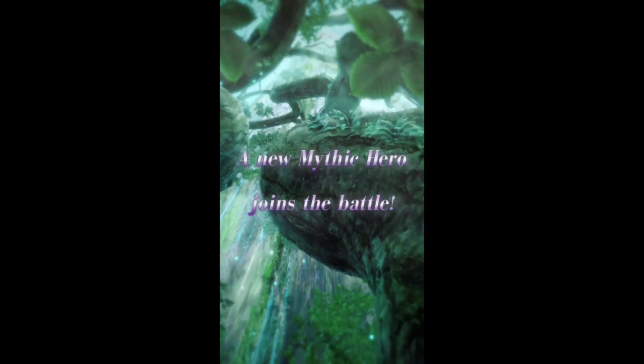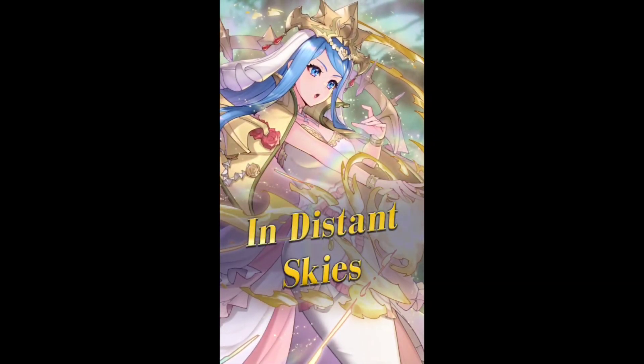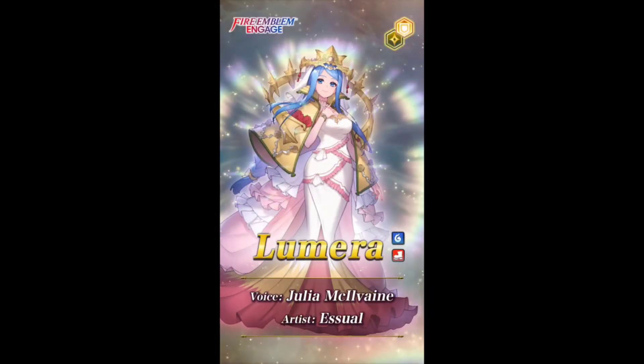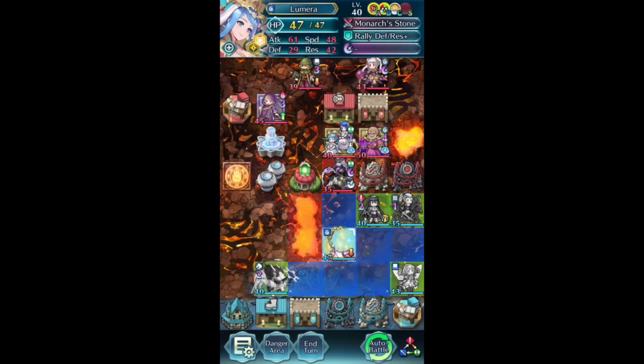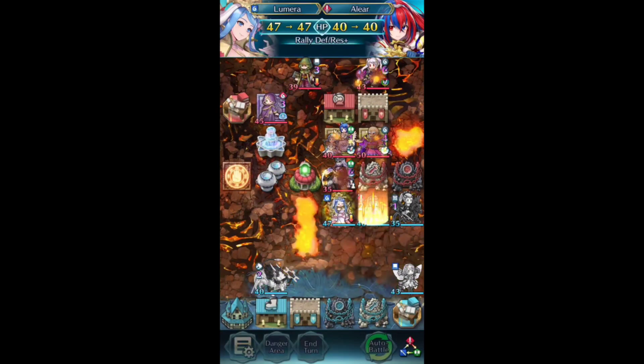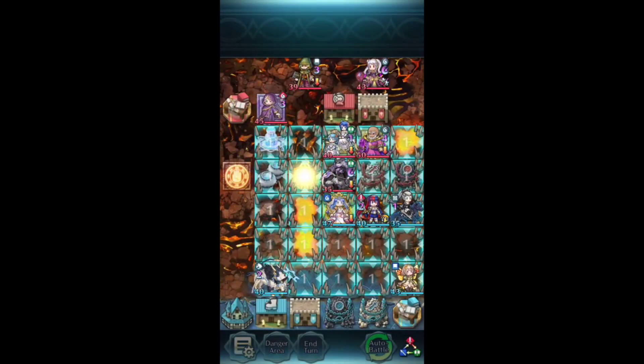A new Mythic Hero joins the battle. It's Mommy! I wonder how the emblems are faring. Lumera — Light Mythic. How appropriate. And she has the Attack Speed Scowl that we've all been waiting for.